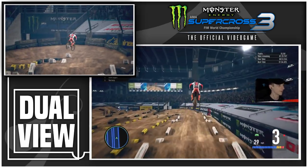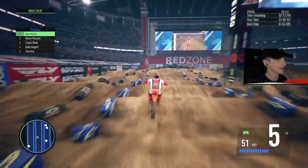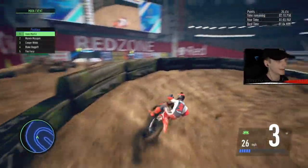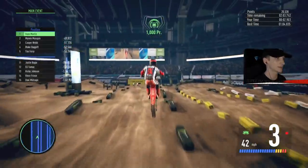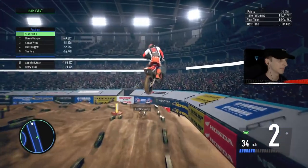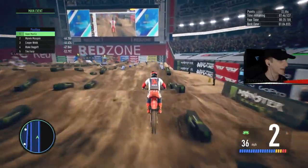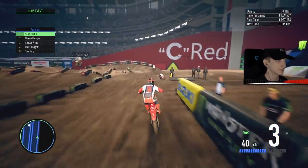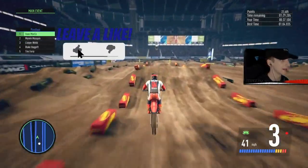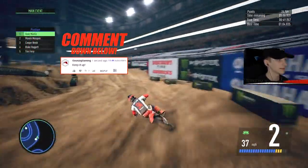Can I get through the whole entire field before that checkered flag is flown? Benny is back there in the distance — we left him in the dust. Ancti Knapp and Plessinger are next on the list, so I just gotta put my head down and the passes will flow. I really gotta clean up this triple out of this corner — it's been costing me a ton of time. Get the pass on Ancti Knapp and I can set my sights on Plessinger for pass number three on that inside. There we go.